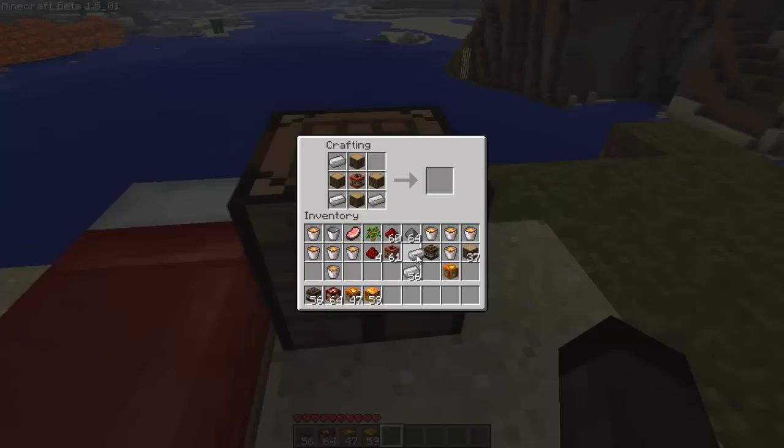Next we have the nuke. I've got to go ahead and show you how to make that now. For the nuke you're going to need some gunpowder — put that there. Now you want the TNT; you want to put it surrounded like that. And there you go, you get the nuke.